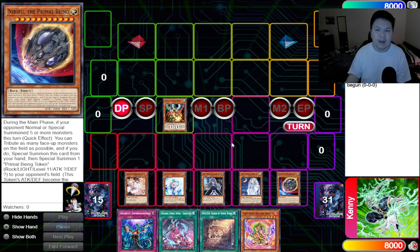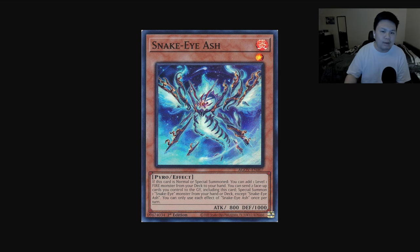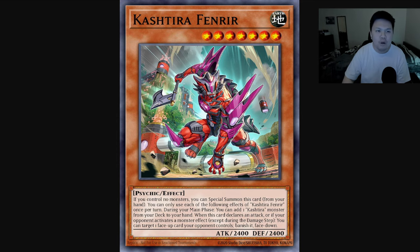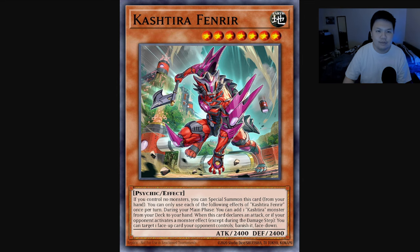That's essentially why I think it's good in the mirror match right now, and it takes over cards like Crossout and Lullaby because of the role that it fills into the current meta shift. Obviously, if we go down to 12 hand traps or go into a more board breaker approach, then it changes. But we always need to adapt to the meta and see what people are playing, so that we can get an edge in our decks. Because of how it works right now, I think Fenrir is absolutely amazing.